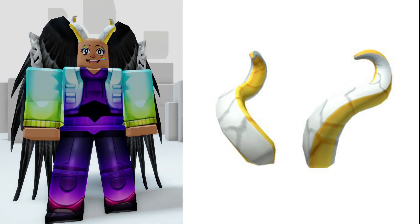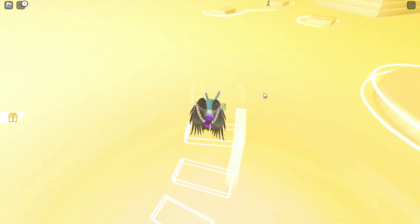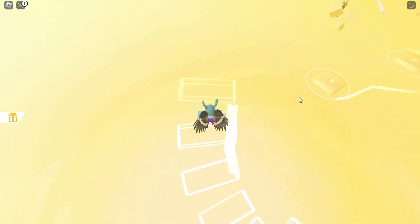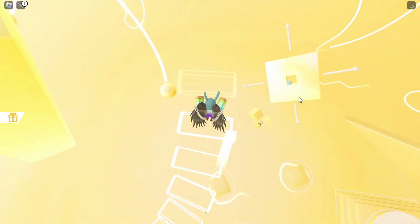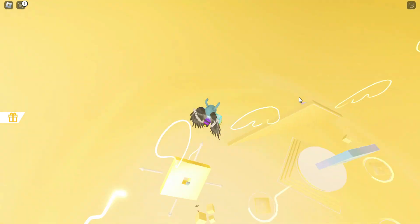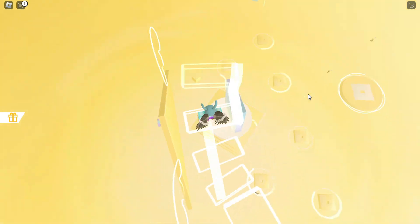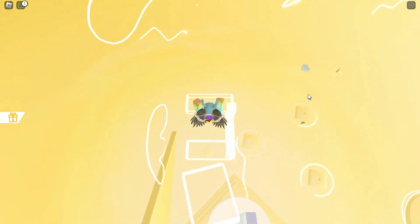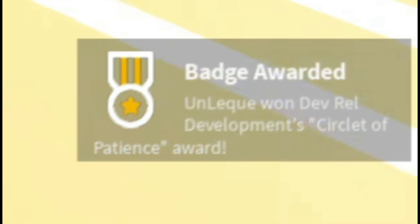Climb the disappearing stairs. If you act patiently, you can easily climb all the stairs. If you climb all the stairs without falling, you will finally get the free item — just like its name, a free item earned with patience.